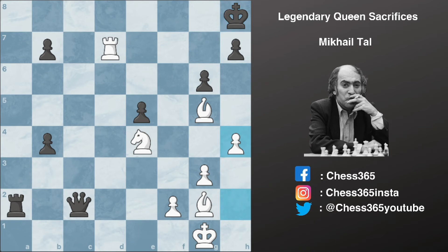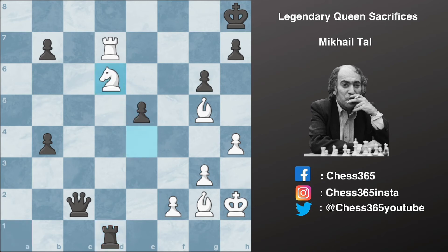Now h4 — Tal creates some breathing space for his own king. After rook to a1 check, king moves to h2 and his opponent offers an exchange of the rook. However, Tal plays knight to d6.